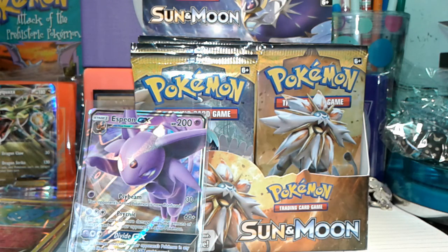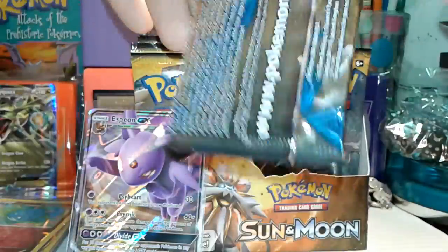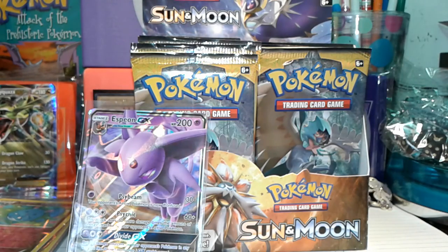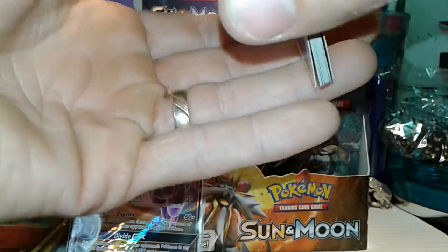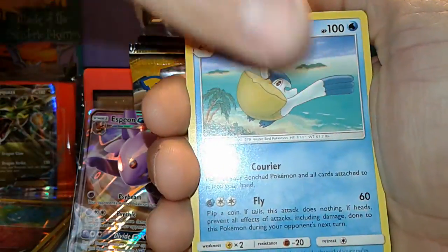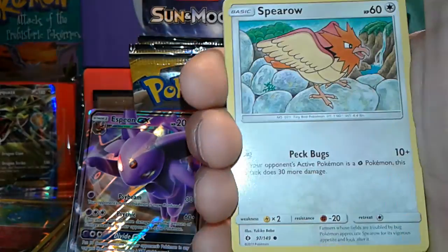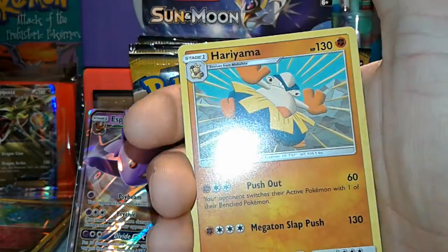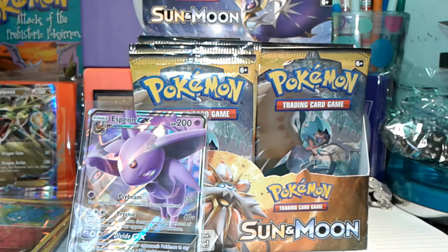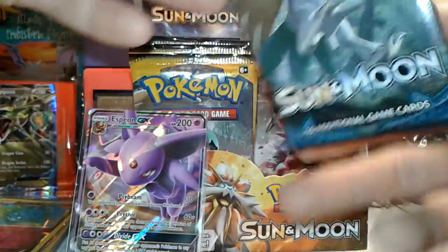That was pack four. Pack five — there's going to be three parts to this booster box, 12 packs per part. We've got a Psychic energy, Pelipper, Ultra Ball, Corsola, Snubbull, Heracross, Grubbin, Spearow, Alolan Grimer — reverse rare Butterfree and the regular rare Hariyama. Butterfree is one of the original OG Pokémon — cool. Pack number six, halfway through!